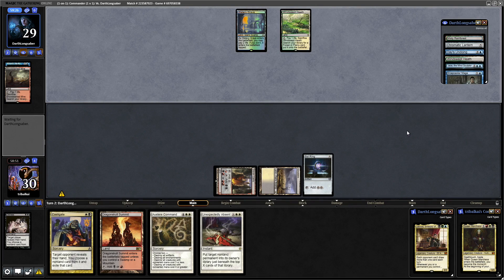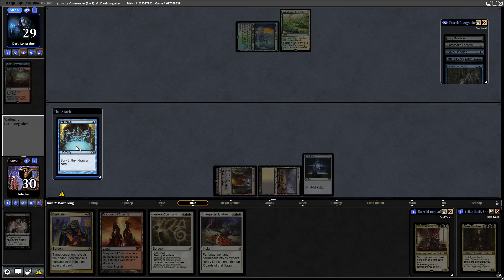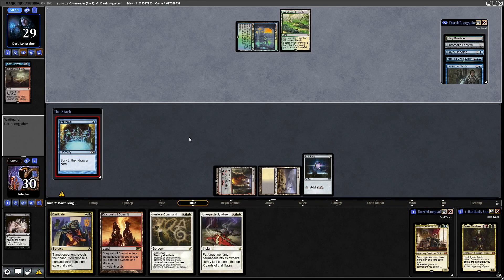They play the Windswept Heath, which we know about already, and then Preordain is what they've just drawn into. So we know all the cards in their hand apart from the one they're about to get with the Preordain.